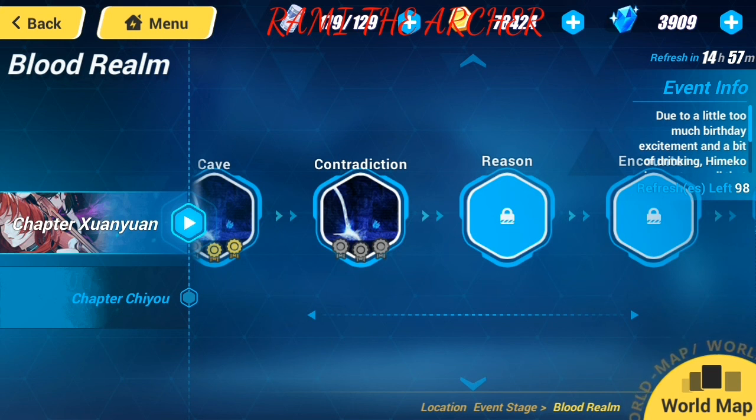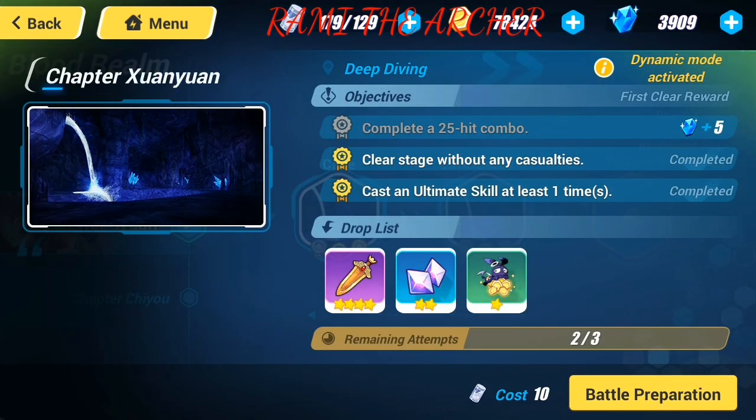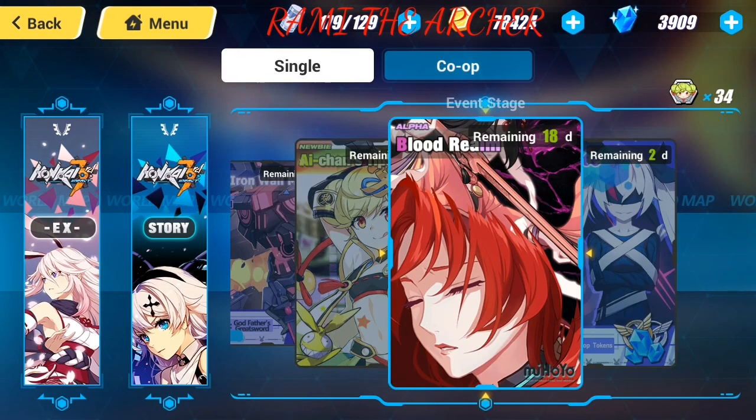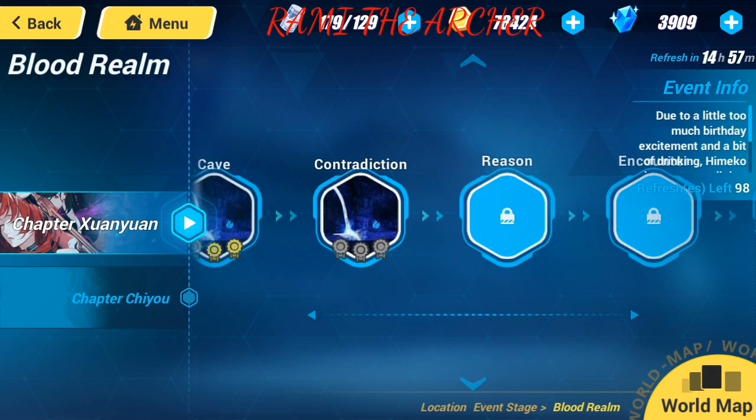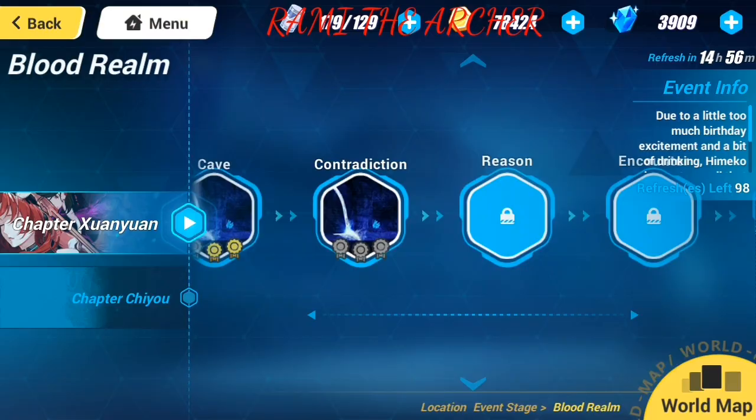That's nice — that means we can buy those stigmatas and the sword easily. If they give us 30 every time we clear it — 30, 30, 30 — that would be very easy, especially since we can play the event 98 times, which is very nice. So basically that's everything you need to know about this event for now.